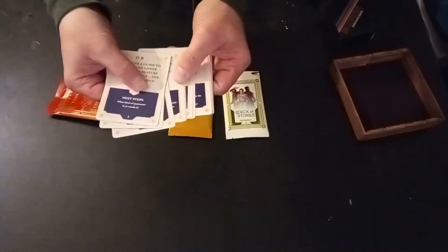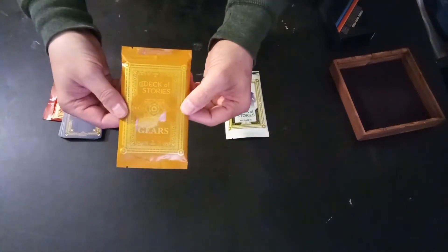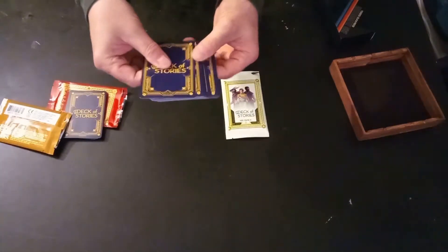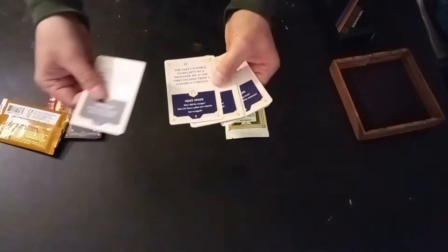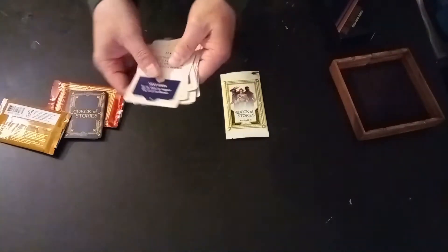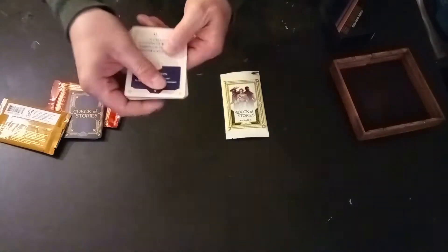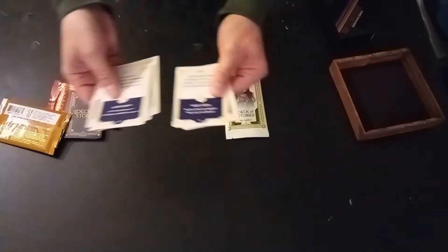This is the Gears Deck of Stories for settings like Eberron or a lot of steampunk settings. Same back, so you can actually intermix them. And then here you have more situations. Let's see if we pick one out of the middle: 'An elusive construct rampages through the town. No one can catch it.' So again, any time you need a quick story hook, these are perfect.